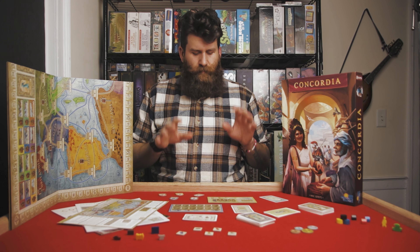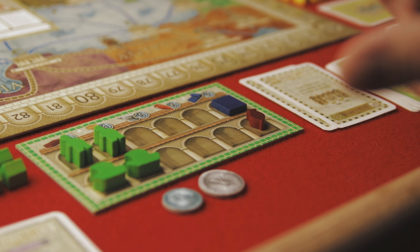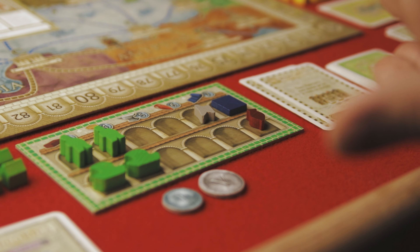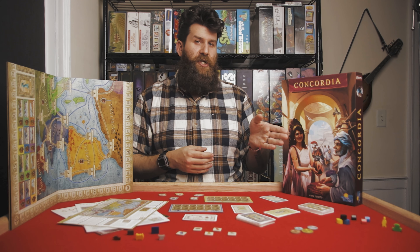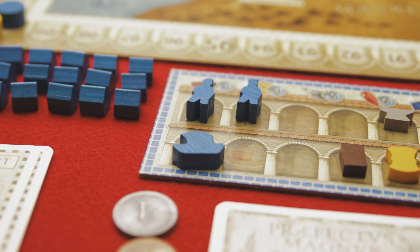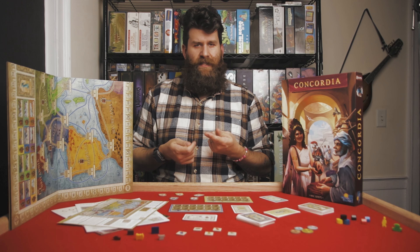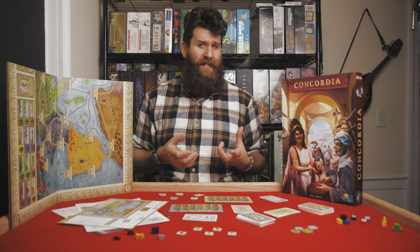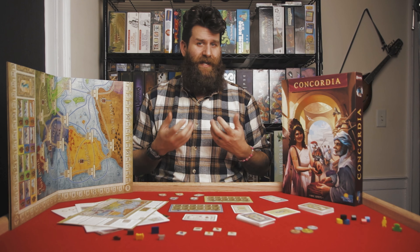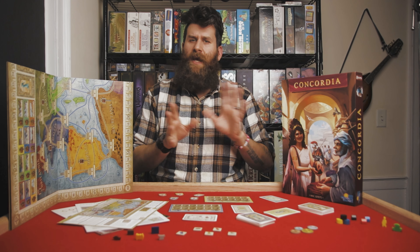Moving on to how you set the game up. Starting with each player's individual player board, you're going to flip it to the player board side. You're going to place one of each goods type onto that board — one wine, one food, one tool, one cloth, and one brick. You're also going to place two of each of your colonists — land-faring and seafaring, represented by little people and little ships — two ships and two people onto your board, and the remaining one of each type onto the city Roma, because that's where everybody starts. This can get a little annoying because Roma isn't big enough to fit four or five players' worth of pieces, but just do your best to get them on there. Once everybody starts spreading out, it won't be an issue anymore.